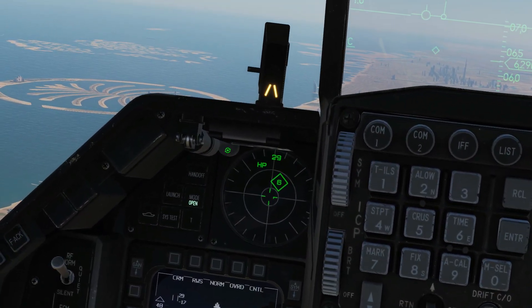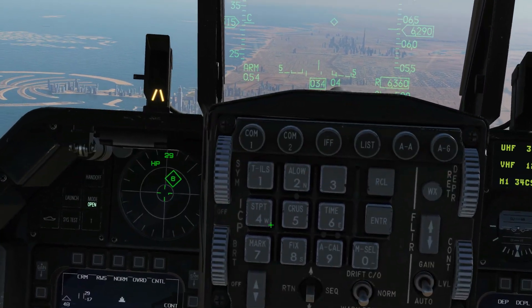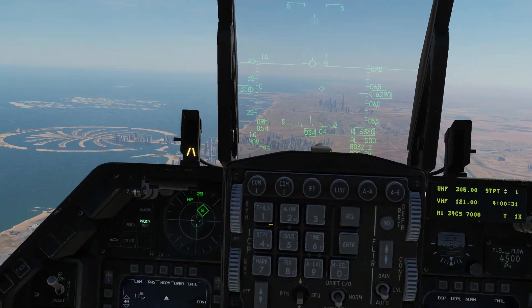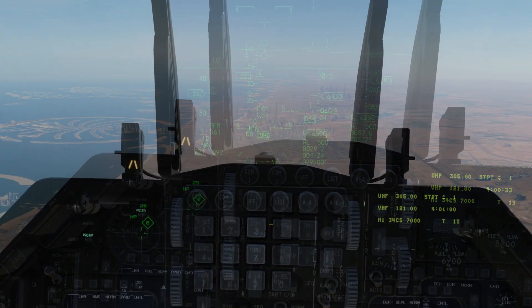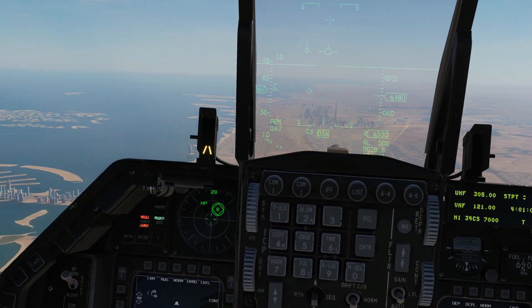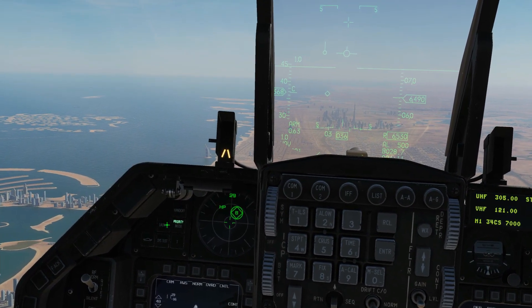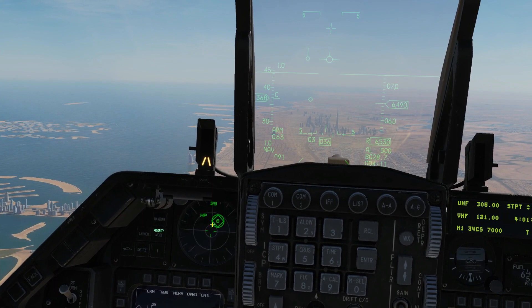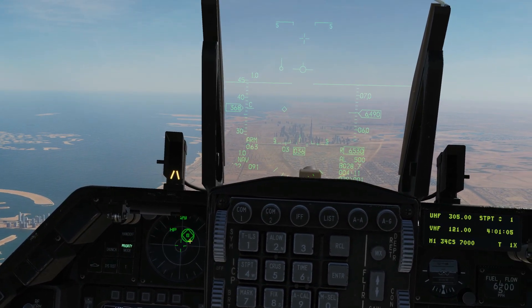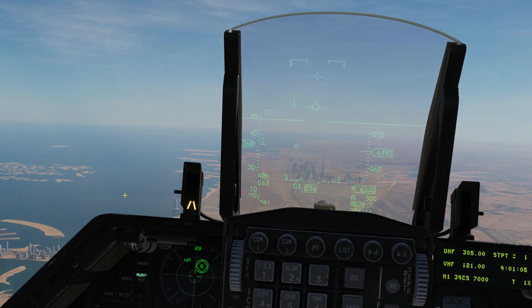The next thing is to unpause and get shot at, so let's see what a launch looks like and sounds like. Okay, so we're being launched on — this is shouting launch at us. There is also a flashing circle around the contact that is launching a missile at us.